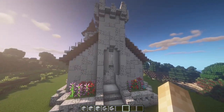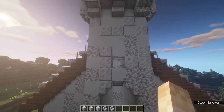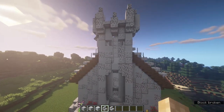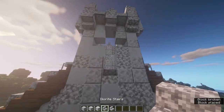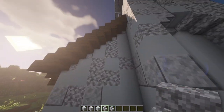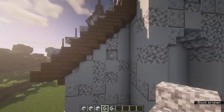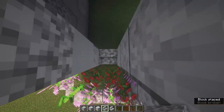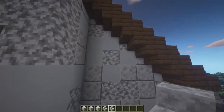Now we're going to add some windows. Come to this bit, knock that block out, bring it all the way to the top and one either side - this is a little cross window. Put a stair in the bottom with regular diorite. Then on these sides, one from the middle, take out a block and bring it all the way down to the floor. Place a stair at the bottom and the top like that, giving two more windows.